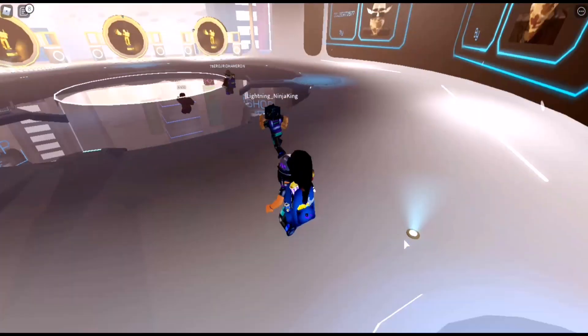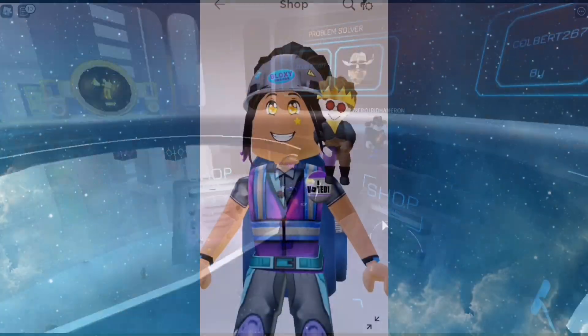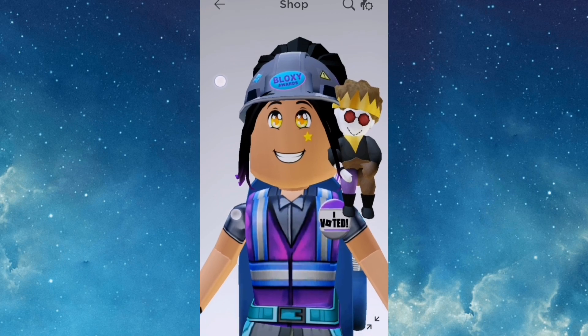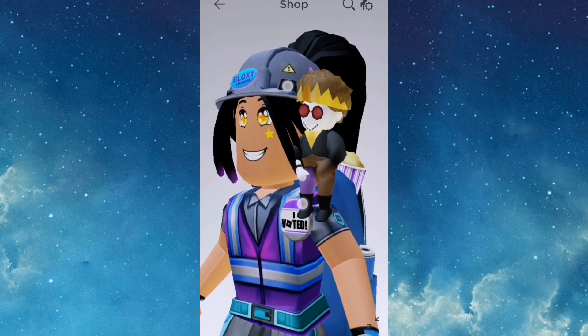And it's that simple really. Now I'm going to show you what all the items look like. This is the award winning smile — it's quite cool. And here's the J Party plushie; it goes on your shoulder and I think it looks really cool.